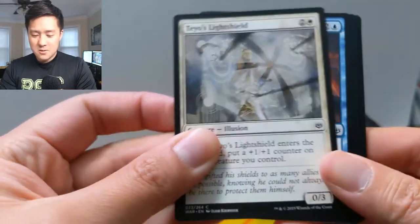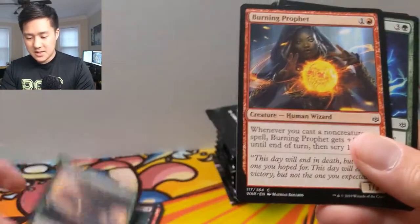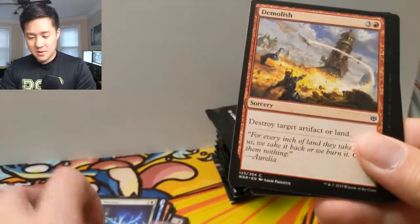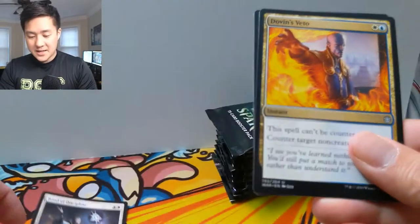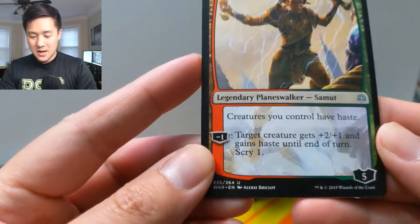Let's go through some commons — No Escape, that's a new one. Turret Ogre, that's interesting. Relentless Advance — the army is really cool, I'm assuming it's an undead army. Such a cool set so far, really enjoying opening up these packs and getting all these cool planeswalkers.